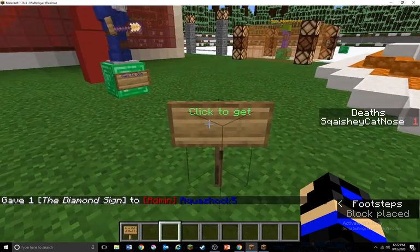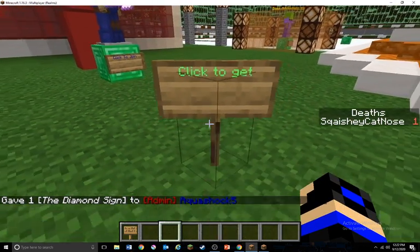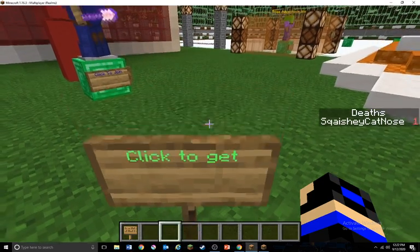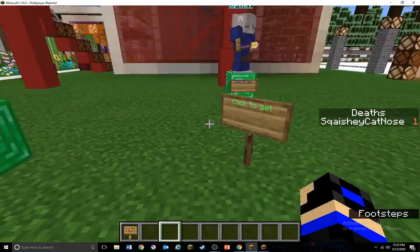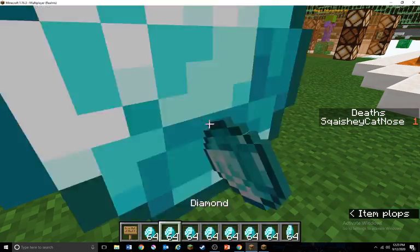If I put it down you can see the words on it, but if you notice the word 'diamond' isn't on there because it was too long. So make sure you don't write too many words or they won't all show up. But if I click it, I get diamonds, and I can keep clicking it.